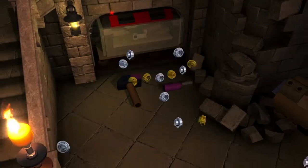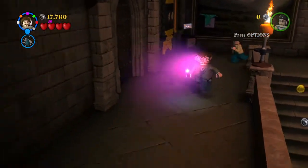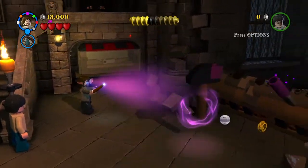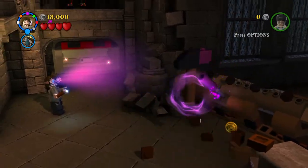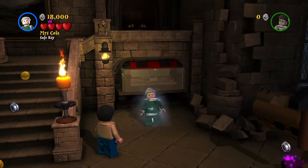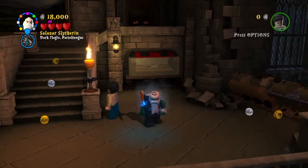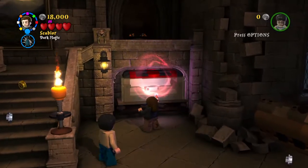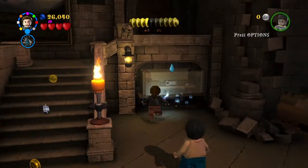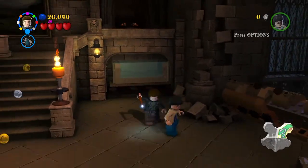There we go. We're going to get to those red pieces in just a second. Who's our evil wizard? There's Scabior but I don't have him unlocked. He must be one of the characters we unlock. Let's fill this up all the way — that'll give us a Slytherin crest.